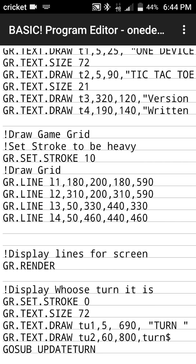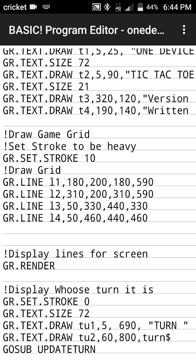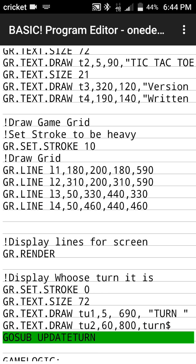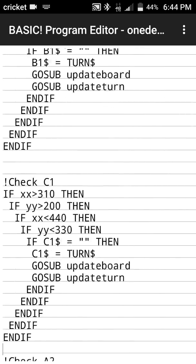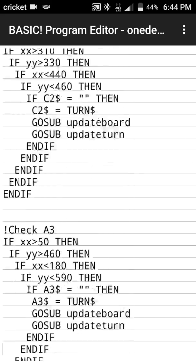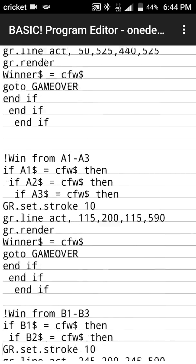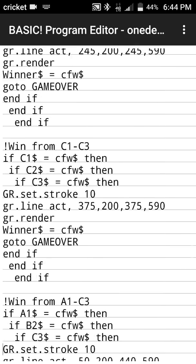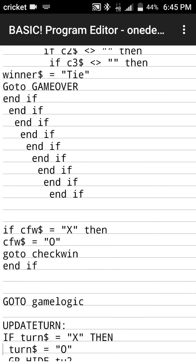Now we display at the bottom whose turn it is. We set the stroke to 0 because we don't want a stroke on our text, set the size, and then display the turn label and the turn variable at the bottom of the screen. Then we call the subroutine update_turn.